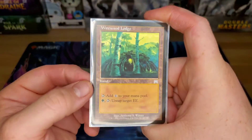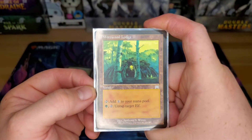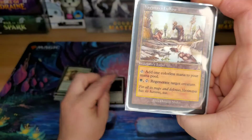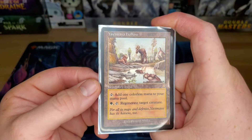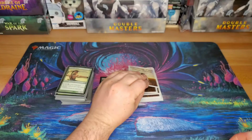Wirewood Lodge — if you know anything about elves, their tap abilities are nuts, and so if you can untap an elf, you can sometimes double your mana. Yavimaya Hollow is getting pretty spendy these days. It lets you add a colorless mana to your mana pool and also lets you pay one green and tap it to regenerate a creature, which is huge sometimes.